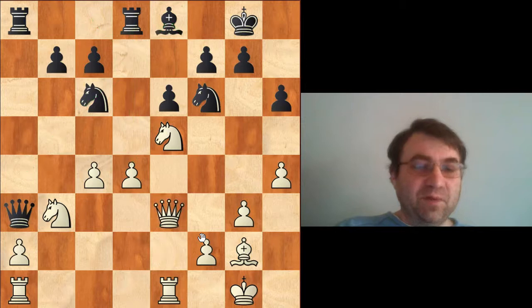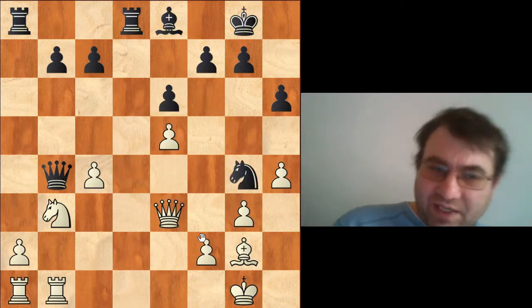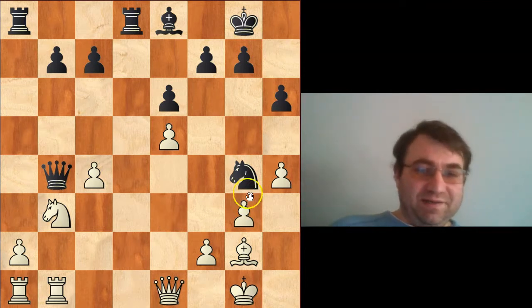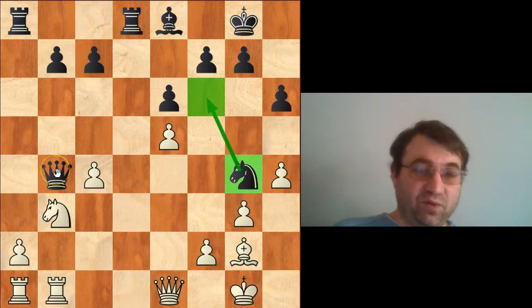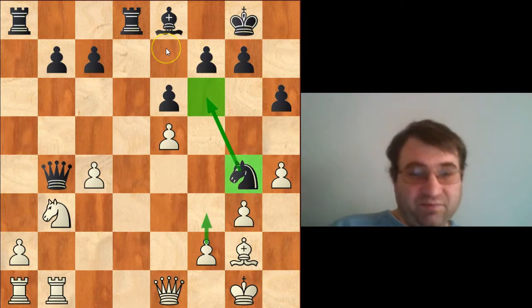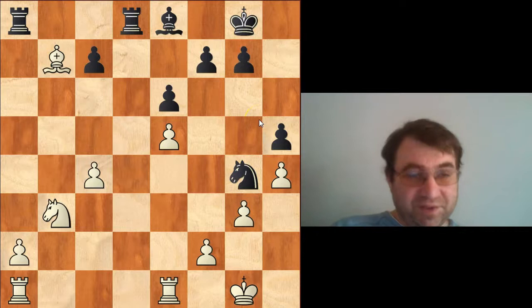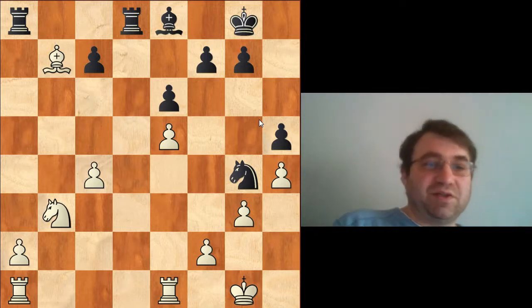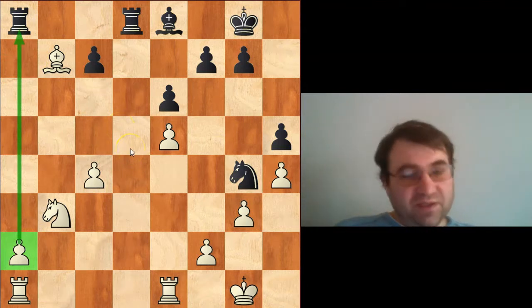Nepomniachtchi plays queen e3, just a small patient improvement. We have queen b4, rook on e to b1, putting the rook on the open file and threatening the queen. Magnus exchanges on e5, and then Magnus admitted that after knight g4, he actually missed the move queen e1. This knight doesn't have a clear way back, so Magnus is forced to exchange queens — there's a huge threat of trapping the knight on g4 if he retreats his queen. He's obligated to exchange queens and find a safe square for the knight. Magnus plays pawn to h5 to give the knight a retreat on h6, but that unfortunately drops the pawn on b7. Now Nepomniachtchi has a clear edge — he's up a pawn with a very dangerous passed a-pawn he can push down the board.